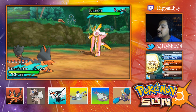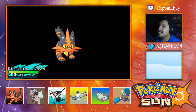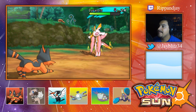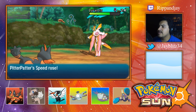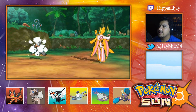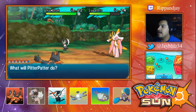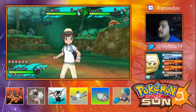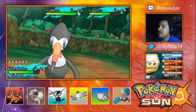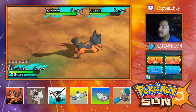We can do this — Flame Charge, X-Scissor — it's not very effective. There we go, Flame Charge. That does a good amount of damage. Don't call for your ally Pokemon, come on. Oh, it's a Trumbeak — sweet, that's actually not bad. If Flame Charge did that much damage, how much will...